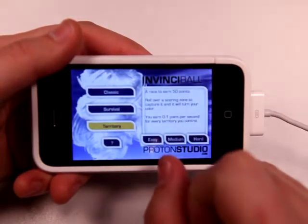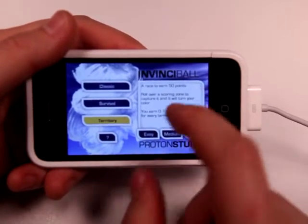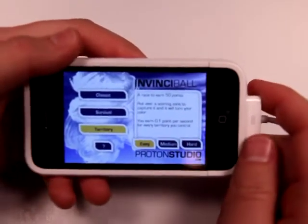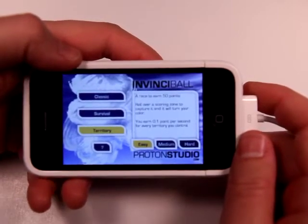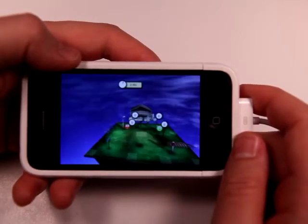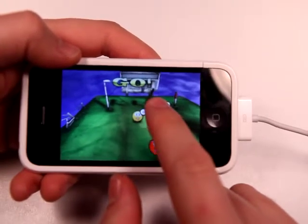Let's try territory mode. Territory mode — capture as many score zones as you can. Holding on to them will earn you points. So it works a little bit differently. You've got your scoring zones, which were those green boxes in the last level, and you have to get those before anybody else does.